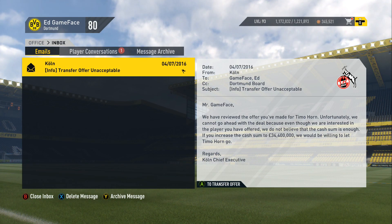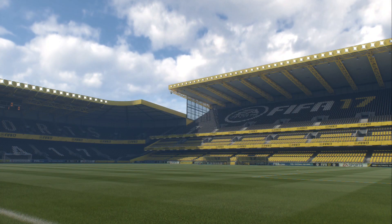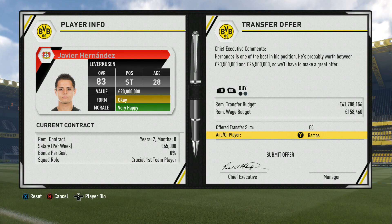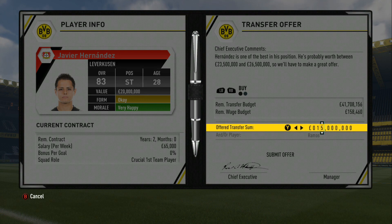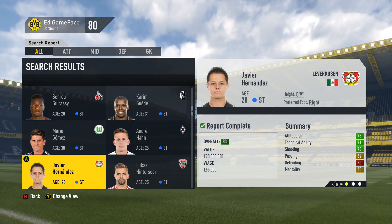We've got an email back from Cologne. Even though they're interested in the player, they want 34.4 million. That's not really achievable — we previously went with 15 million so we'll go with 22 million as our final offer. I've also decided I don't want Ramos to stay because he's 30 years old and not that fantastic, so I'm going to try and get in Hernandez for Dortmund — he's very fast, great at finishing, and fits everything I'm after. He'd be second-choice striker behind Aubameyang but can come off the bench and score loads. Ramos is worth about 7 million, so we'll put in 15 million plus Ramos and see what Leverkusen say.